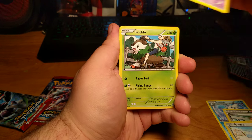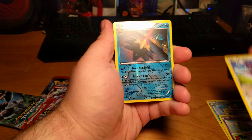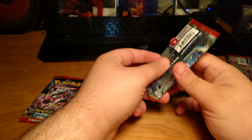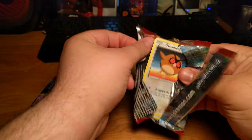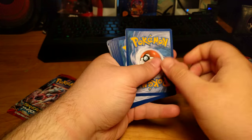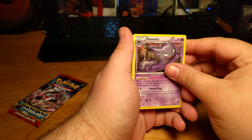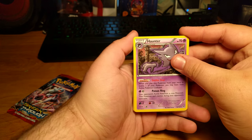Swablu, Misdreavus, Skiddo, Ralts, Noibat, a Reverse Holo Starmie, and a regular Rare Aromatisse. Given that I've already almost finished these sets, any packs that I open that are full duplicates — I will give away any of the cards that I have doubles of to the first one to comment after subscribing with the tenth card that I pull for each pack that I open in the video.